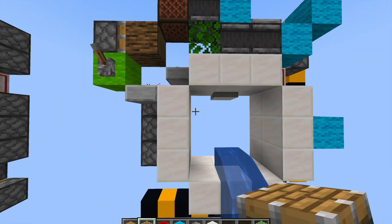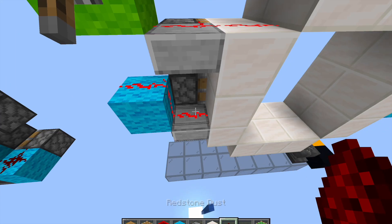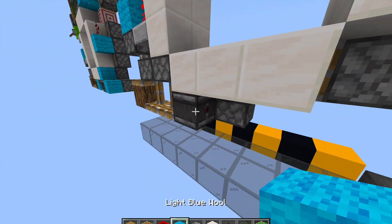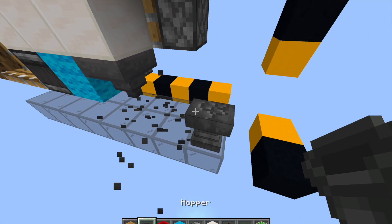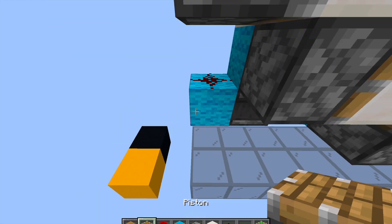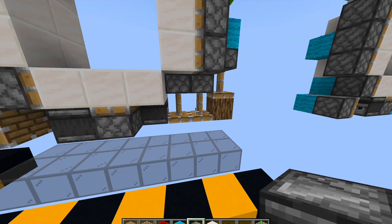Now for the bottom: run dust underneath here, run that down onto a slab, sticky piston here, normal pistons right here and here. Log on that sticky piston, observer from that piston head into this block, grab a hopper right here, then run that into another block right here, and then a piece block right here so it powers this piston. I need another piston underneath this one off this block, then running into this piston right here.